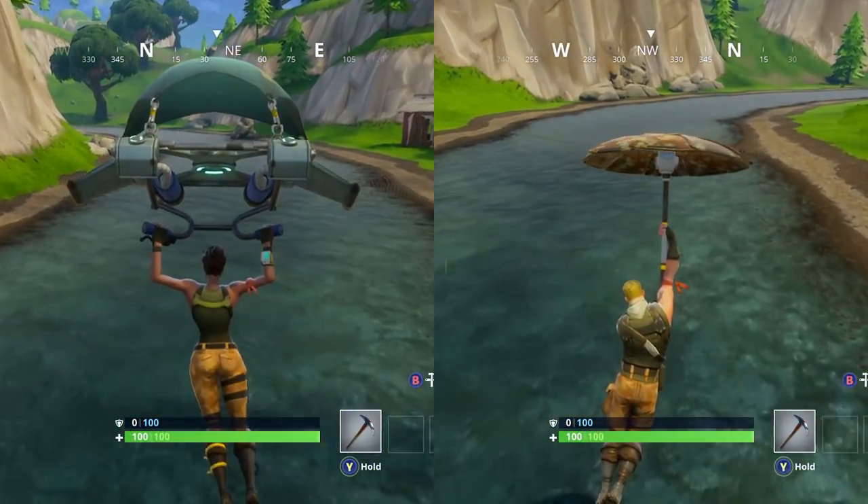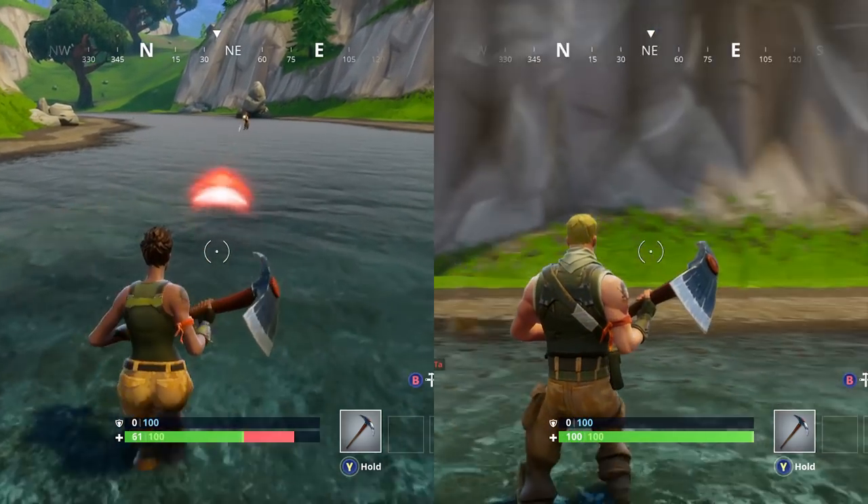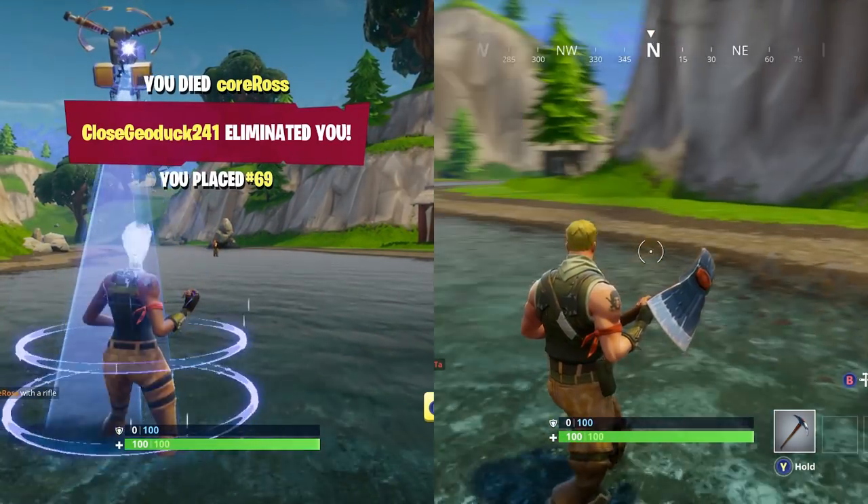If there was a difference, because we're doing this from the maximum altitude, we probably would see it. So it's safe to say that the glider and umbrella are definitely the same speed — confirmed, there's no difference between them, which is what I expected. I thought it was going to be a cosmetic-only change.